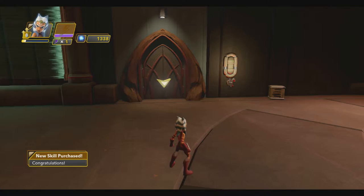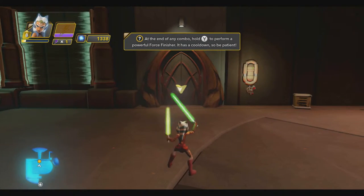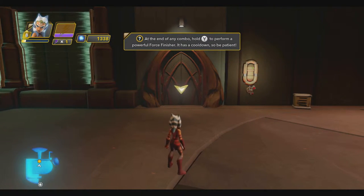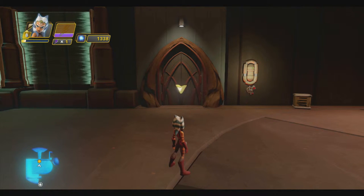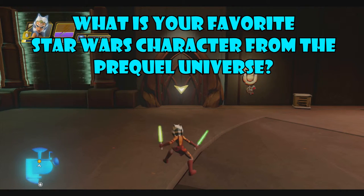We're gonna stop here. Next time we will take on General Grievous and kick his butt — it's gonna be fantastic! Thank you so much for watching, this has been Tadpole Superhero playing Disney Infinity 3.0 — the Twilight of the Republic Star Wars playset. Question of the day: let me know in the comments below what is your favorite Star Wars character from either the prequel movies or the Clone Wars animated show.